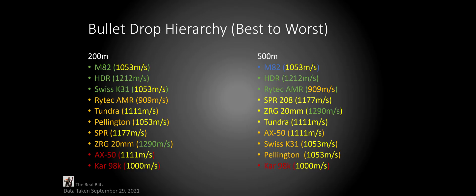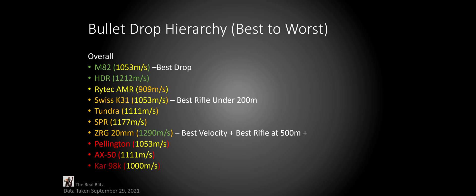Here are the same two lists side by side. You can see how things get rearranged, yet sometimes stay in a similar order — like the SPR always being before the ZRG. When we find the average of these lists, this is the order we get: the M82 obviously at the top, followed by the HDR and then the Ritek. Because of the insane performance the Swiss had in the beginning, it keeps a high ranking overall. And because of the low ranking of the ZRG, it again is pretty low. At the bottom, of course, it's the Kar98 — as expected.